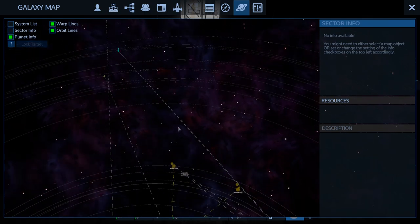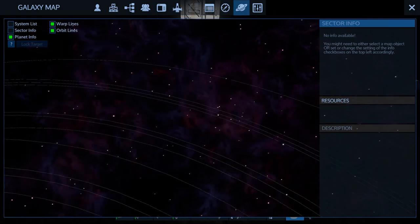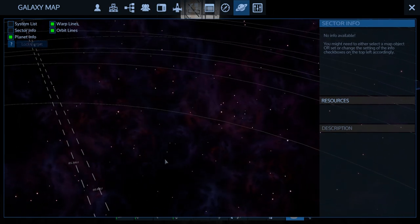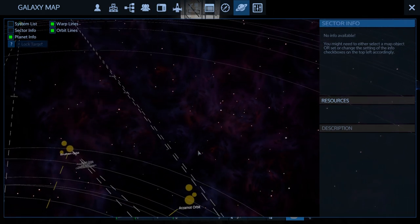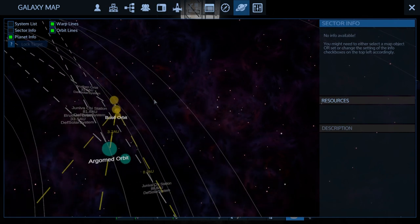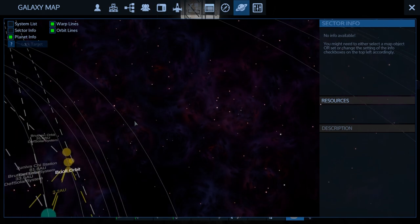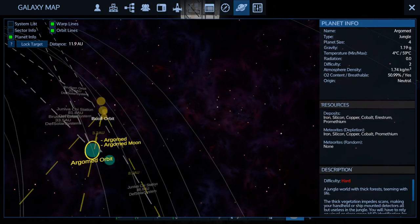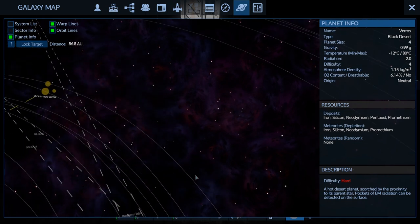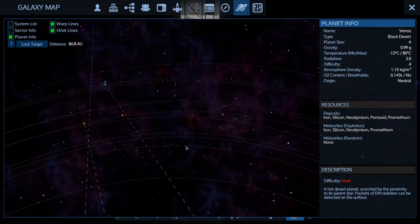I'm trying to get used to the new map and navigating around, so bear with me. It looks like the warp lines just go to two places: Agrimad and Varos. We've already been there — it's just a black desert, we don't even need to go there anymore. That sucks — I thought it opened up another route when I warped there.